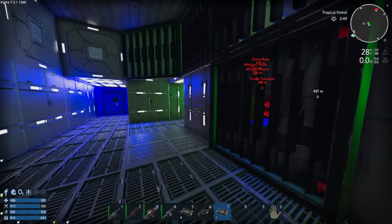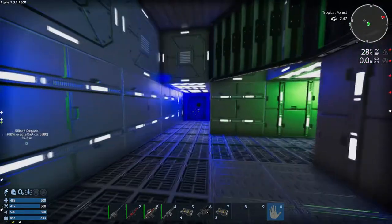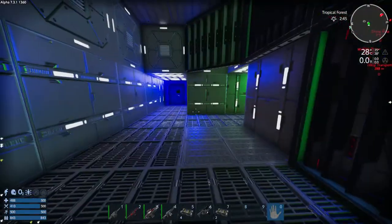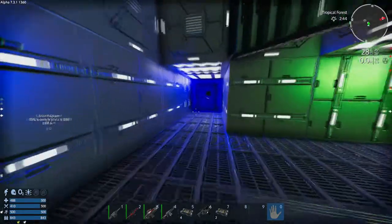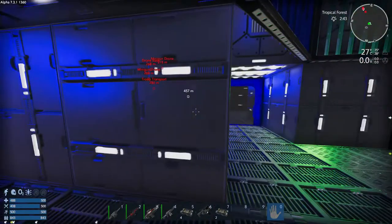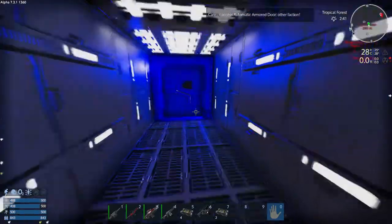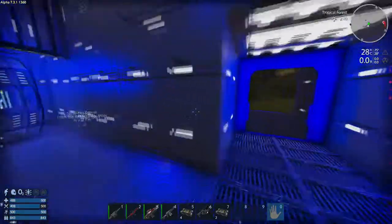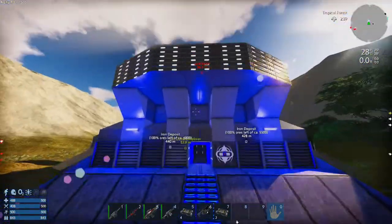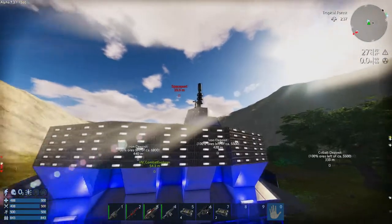Obviously if you do go in from the other side, the core will be on the door on the left hand side. Let's do some cheaty god mode. So this will be from the other side — you can see the tower is now on the right hand side of the building.